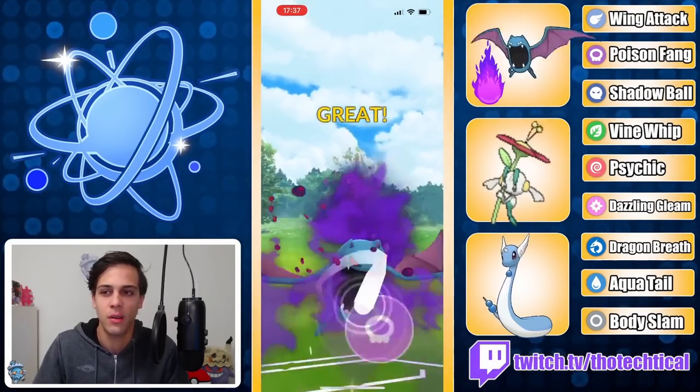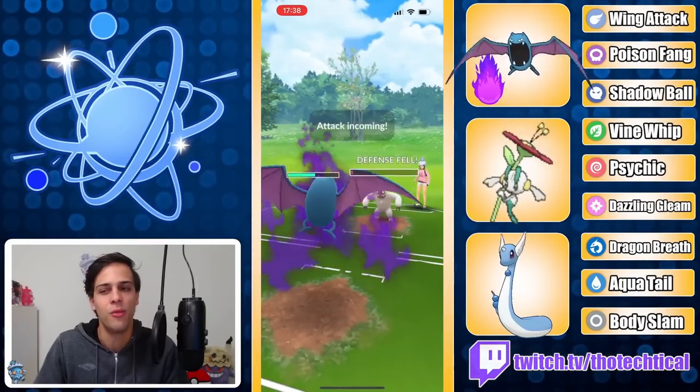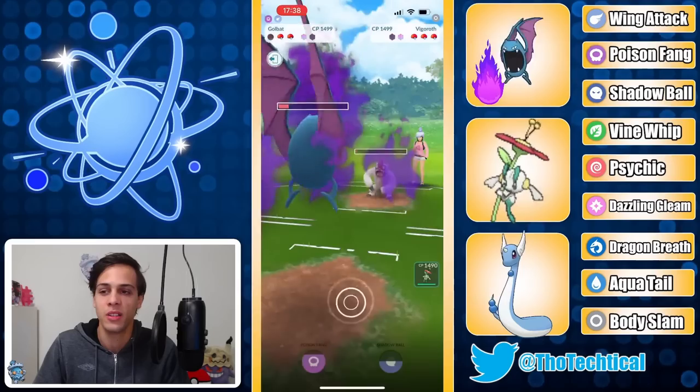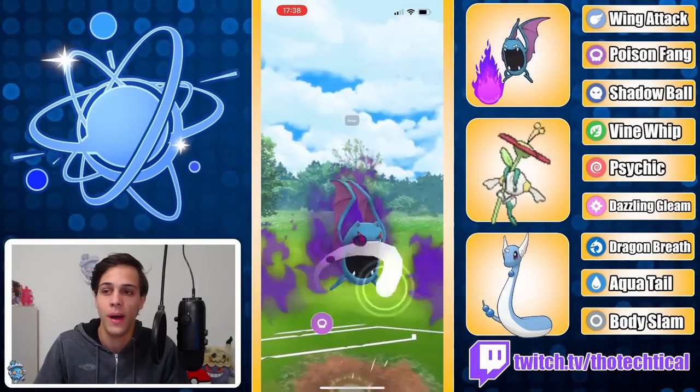I don't think this knocks out, which means the Vigoroth will get to another Body Slam. Yeah, barely doesn't knock out — that's very unfortunate. Gonna let this go, otherwise your Chargerbug can just Discharge you, which is not ideal. You get out of this matchup with a Poison Fang, which is not bad.